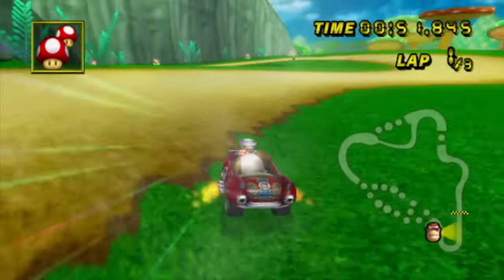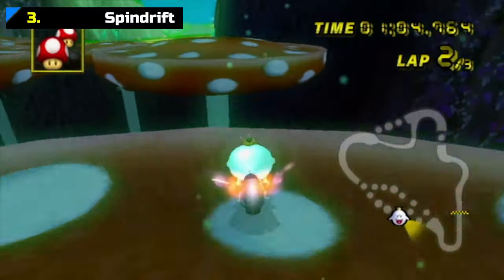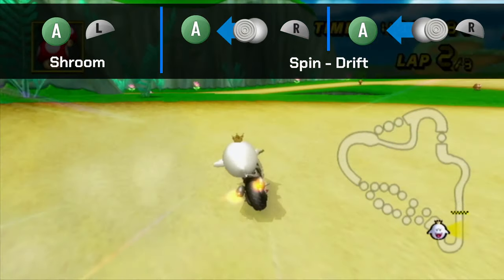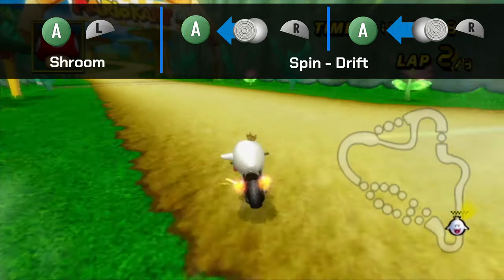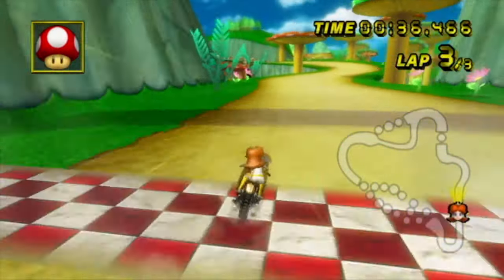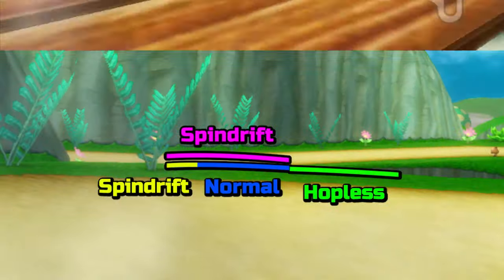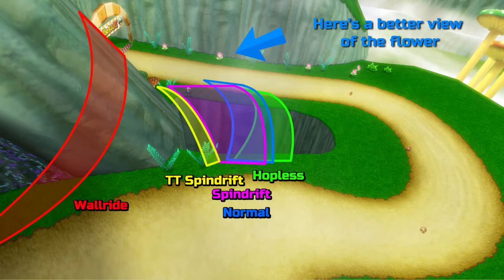The timing on the hop in clutch situations can be brutal online. The third method is basically the normal method, just with a spindrift. Instead of just hopping off the edge of the cliff, if you input a left and right action during the hop animation on your thumbstick, you'll get more air. This is the method most players use online, giving a sort of safety net in case they hop a little too early. Make sure you're aiming inside this area of the cliff, toward this flower in the distance, and eventually it'll become muscle memory.